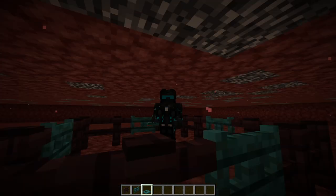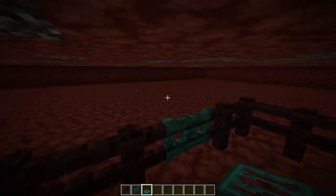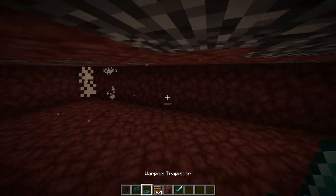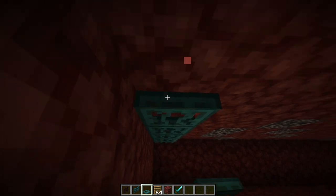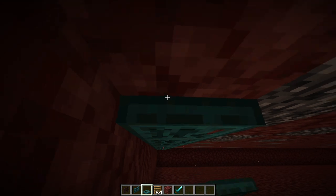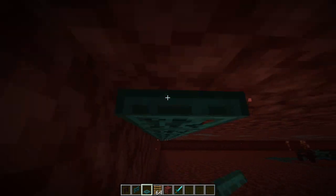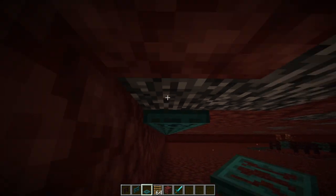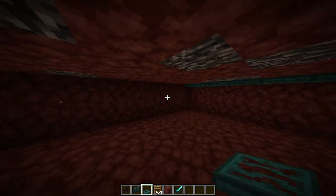If you didn't know, the Hoglins are hostile towards you — which actually makes this farm very easy. Take trapdoors and put them on the ceiling all the way throughout. You don't have to hold shift to stay under them, but this will prevent Piglins from spawning. If you only want Hoglins spawning, put trapdoors throughout the entire ceiling.